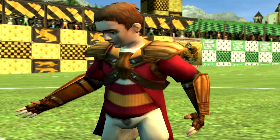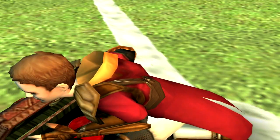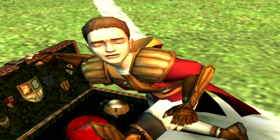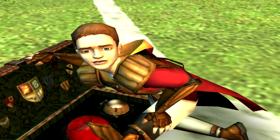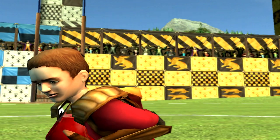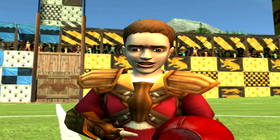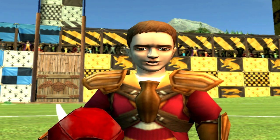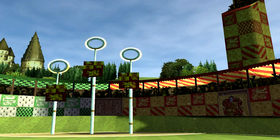Quidditch is easy enough to understand. There are seven players on each side. Three of them are called Chasers. This ball's called the Quaffle. The Chasers throw the Quaffle to each other and try to get it through one of the hoops to score a goal — ten points every time the Quaffle goes through one of the hoops.